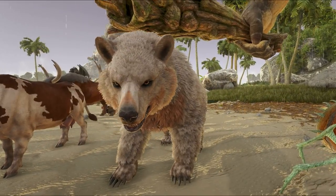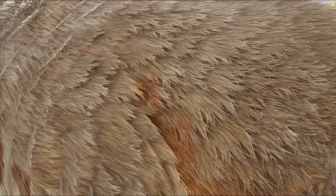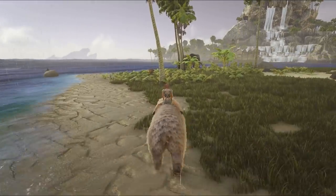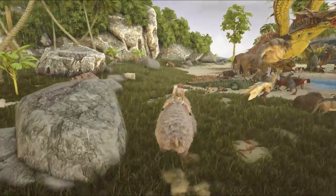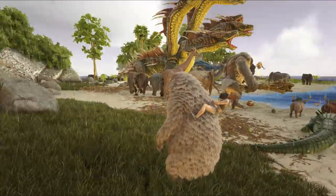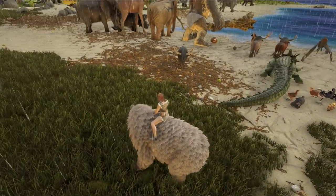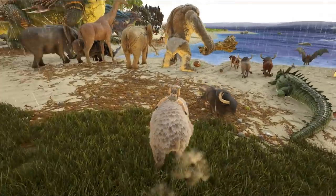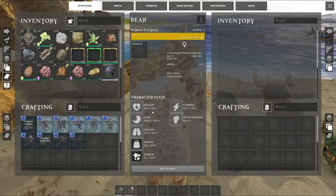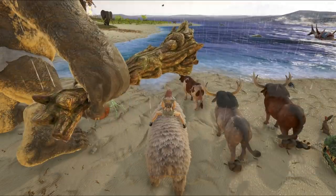Next up we have the bear, and this one looks really nice — it really does look like a bear. Much like the bear on Ark, if you sprint and hold it down, it just ends up accelerating more and more. It's got the bite, paw attack, and the stand. This bear actually looks pretty darn cool. These are the stats for the bear — I just wanted to see what it gets when you level them up.